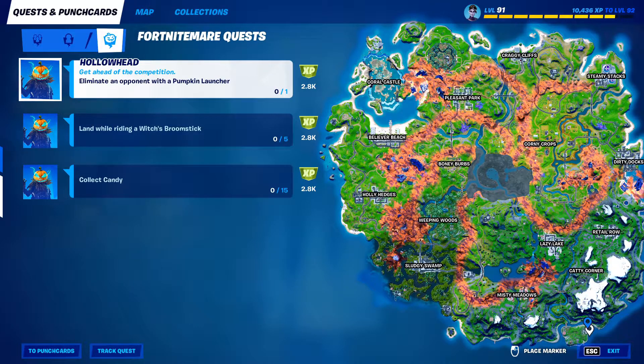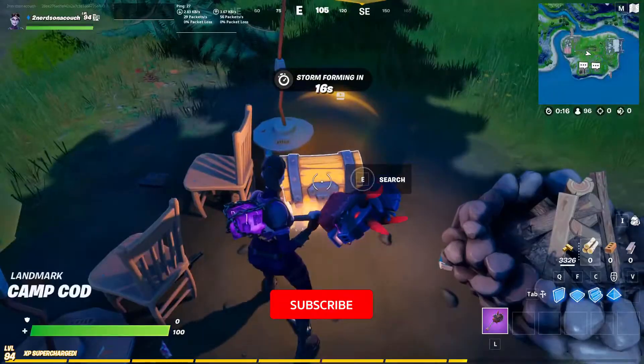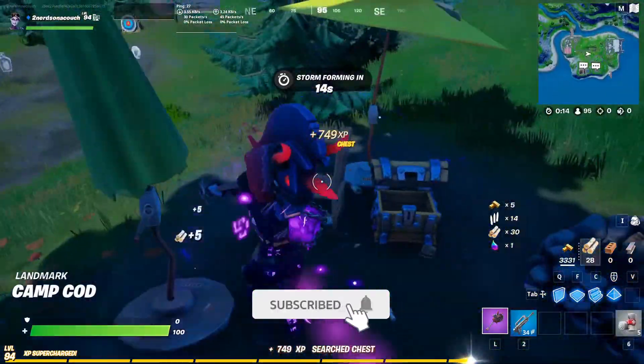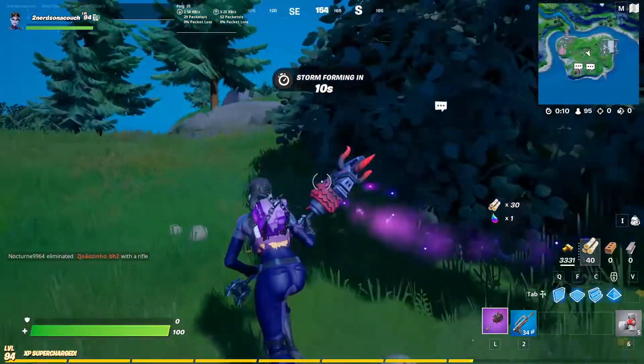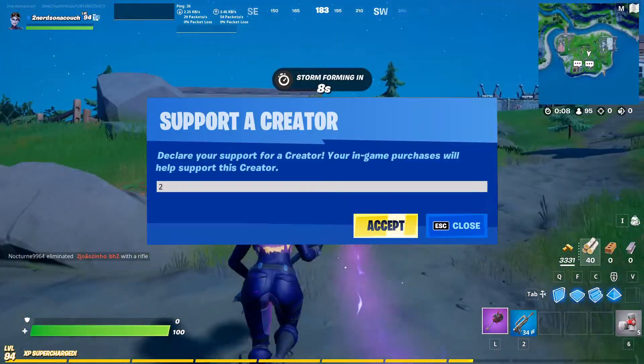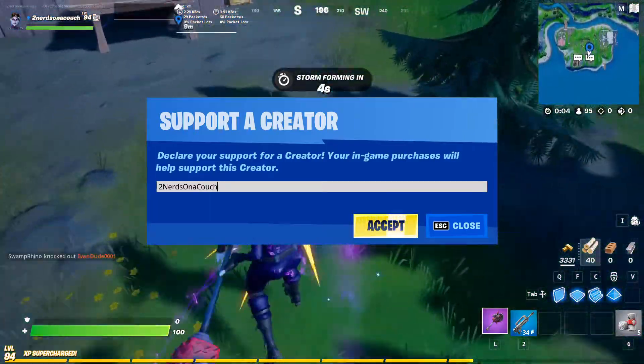First thing to note is that the Containment Specialist is down in Camp Cod. As we're going to visit the Containment Specialist, go ahead and hit that subscribe button if you like these types of videos. And while you're at it, go ahead and use code Two Nerds on a Couch in the item shop.